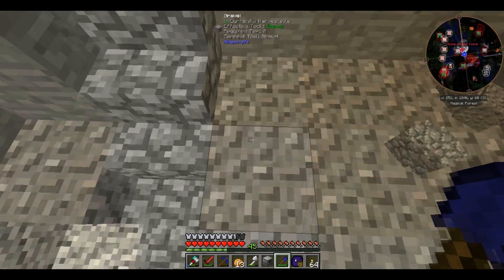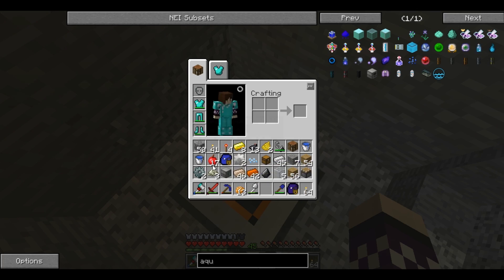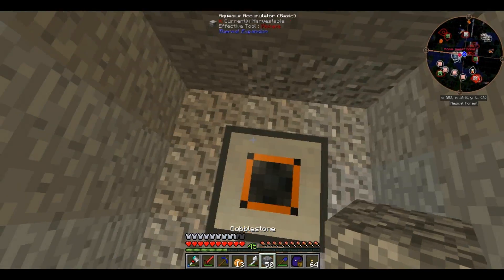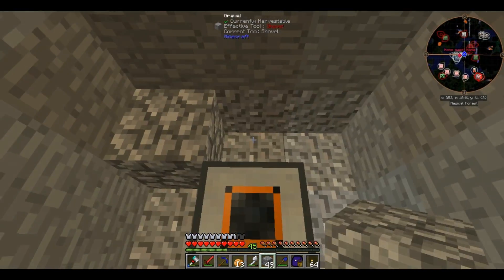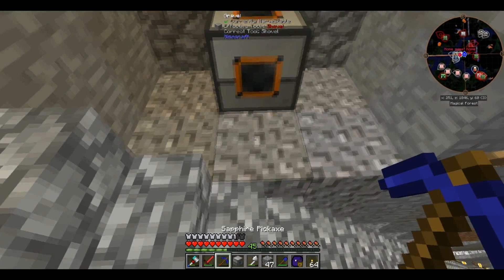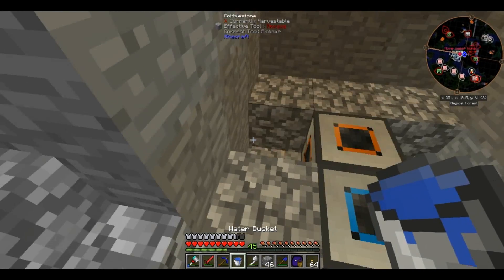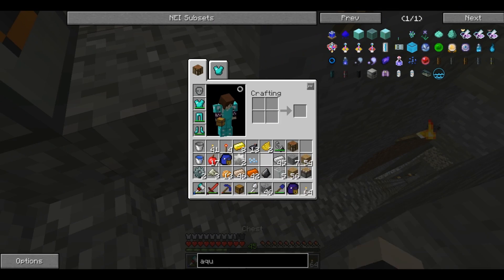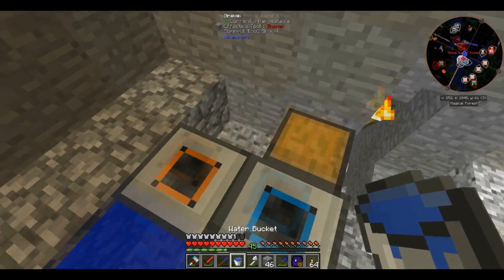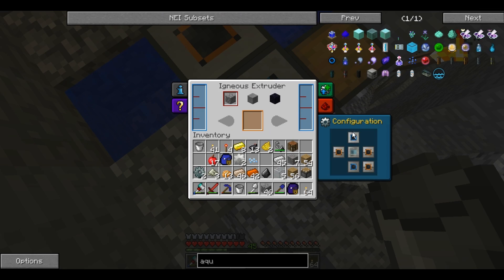Aqueous Accumulator. Gonna face it this way. I need blocks. I don't need anything back here. So I need an Aqueous Extruder. I'm gonna put it right here. I'm gonna block this off, put water here, and put my chest over here. With another bucket of water here. And I wanted to make smooth stone, so this should fill up with water. This should work.